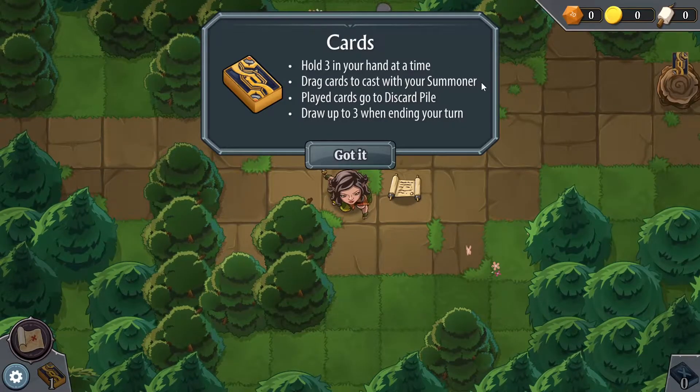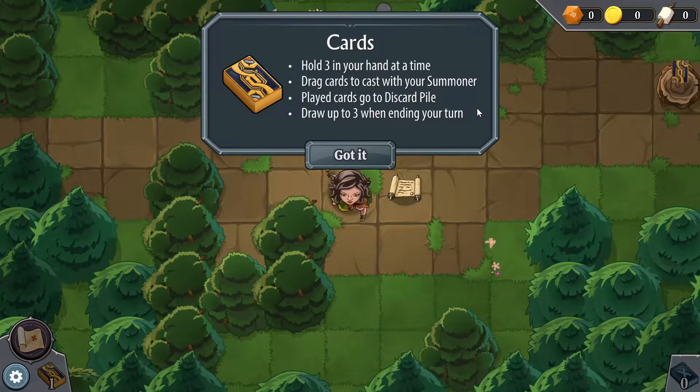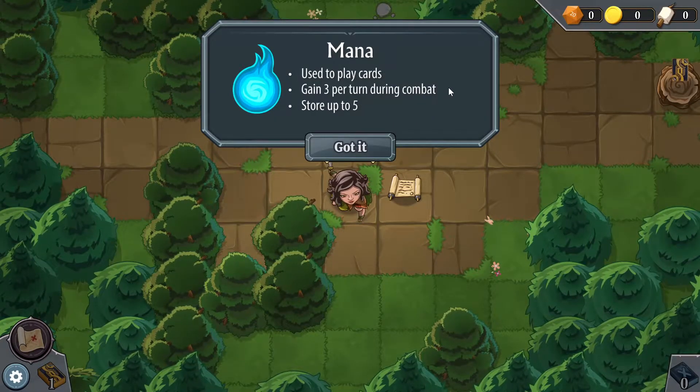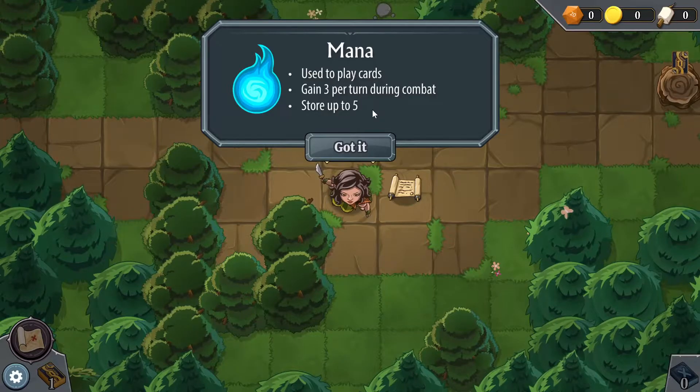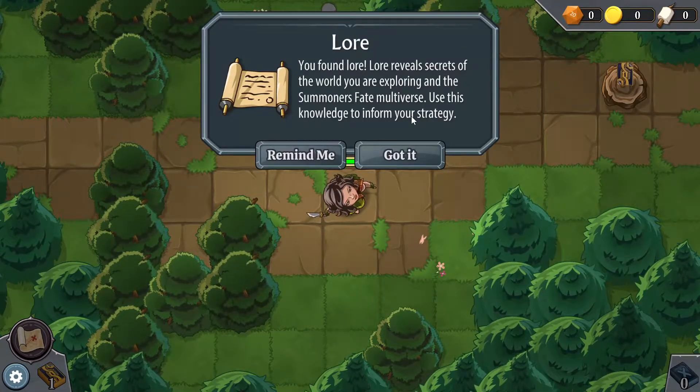Cards: hold three in your hand at a time. Drag cards to cast with your summoner. Played cards go to the discard pile, and you draw up to three when ending your turn. Mana: use it to play cards, gain three per turn during combat, store up to five. Got it. Here's the scroll — you can pause the video if you want to read this. You found lore — lore gives you strategy about the game.